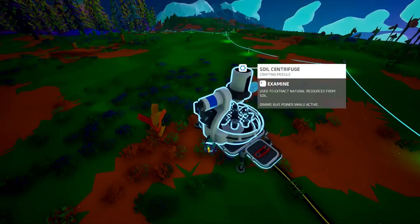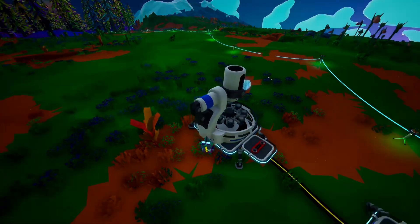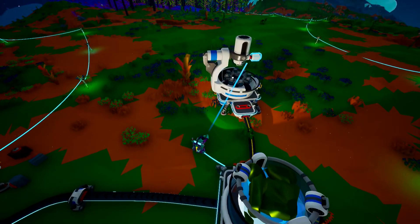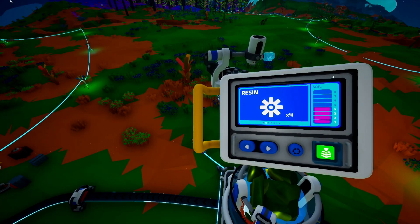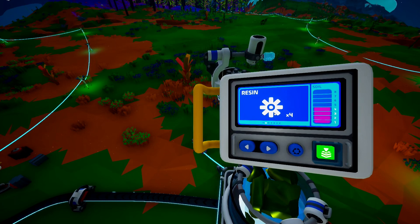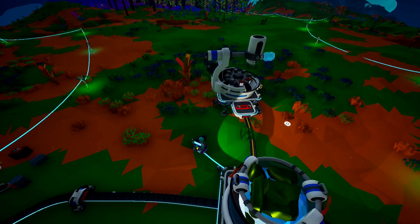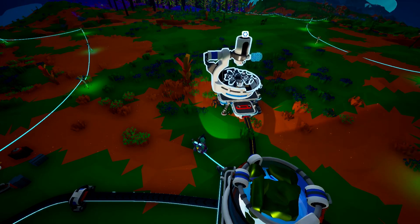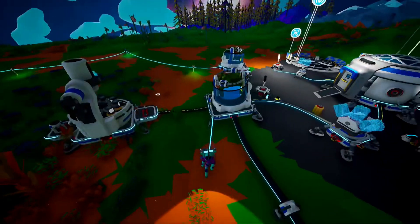Let's try it another way — normally you just put the soil containers in here. So if I grab another resin — I've got one here actually now. So we put that in. What does that start? Oh, there you go. So the more soil you put in, when that's up to eight you can make four resins.